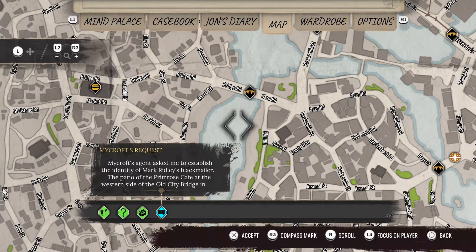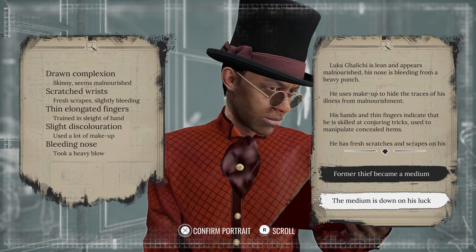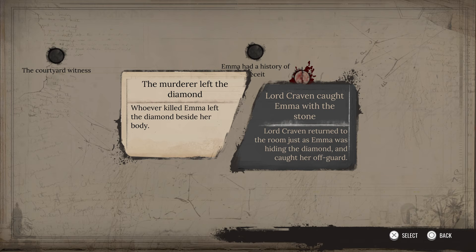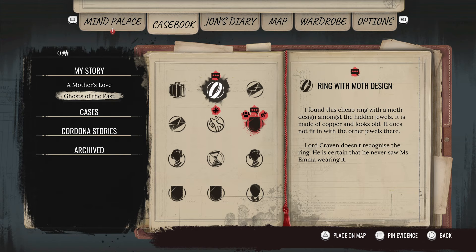For example, the game never gives waypoints to follow. If you want to go somewhere, you need to search on the map, ask people for directions, and let street names and landmarks guide you around. There's also no fail state. No matter the decisions you make, the game will react according to these decisions. And the solutions are oftentimes not as easy as they might seem. Frequently, I found myself looking at all the evidence I gathered in the mind palace or in my casebook for like 10 minutes straight while trying to piece things together and truly understand every detail of the investigations.